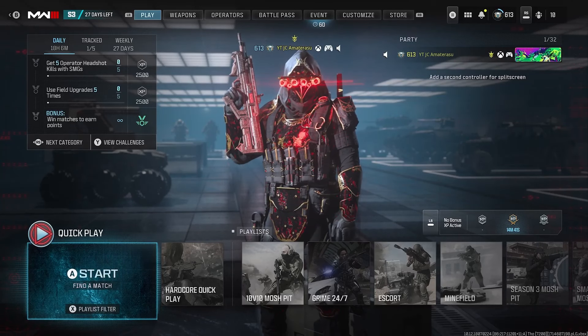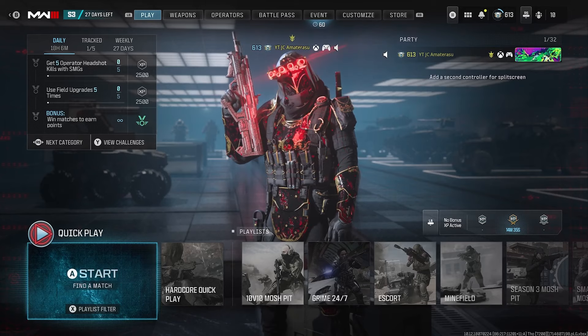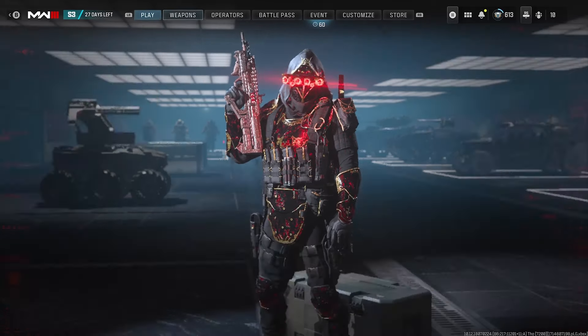We're back with a brand new Modern Warfare 3 video. This video is how to unlock the new One Trick animated camo. This new camo is part of the new weapon prestige system that came out for Season 3 Reloaded.